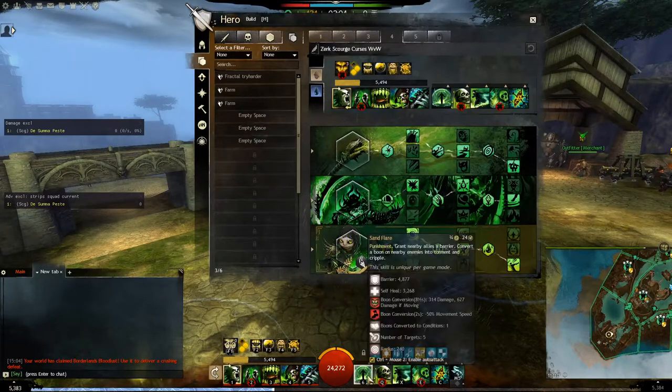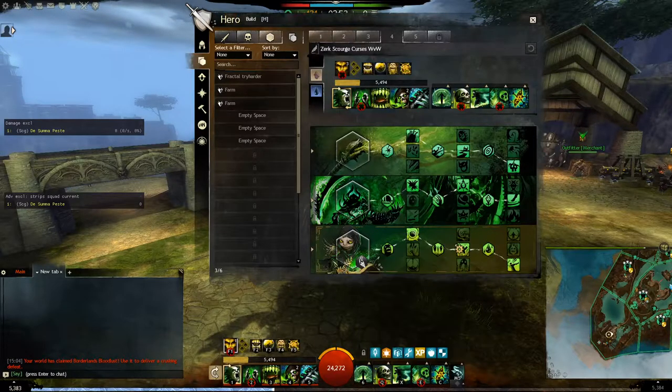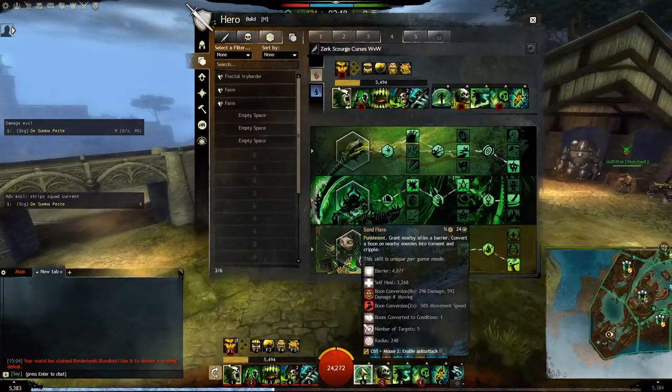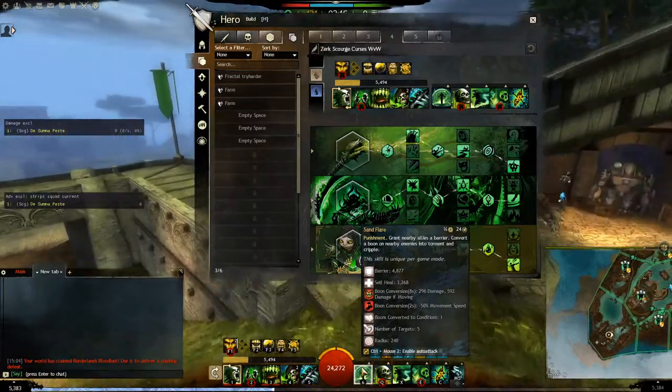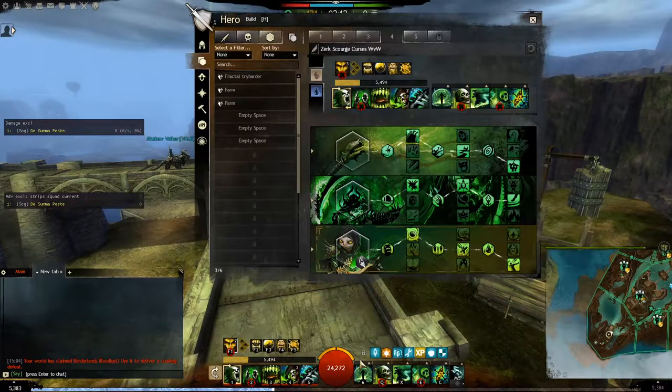The skills are Sand Flare. This is a bunker heal — it's very strong, applies a big barrier to yourself and your allies, and also heals a bit only for yourself. It should be used before engagements, or when you are inside the Blob and the commander asks you to bunker up. When you bunker up, you can give barriers so your allies can heal in the meanwhile, while you are covered by the barrier.